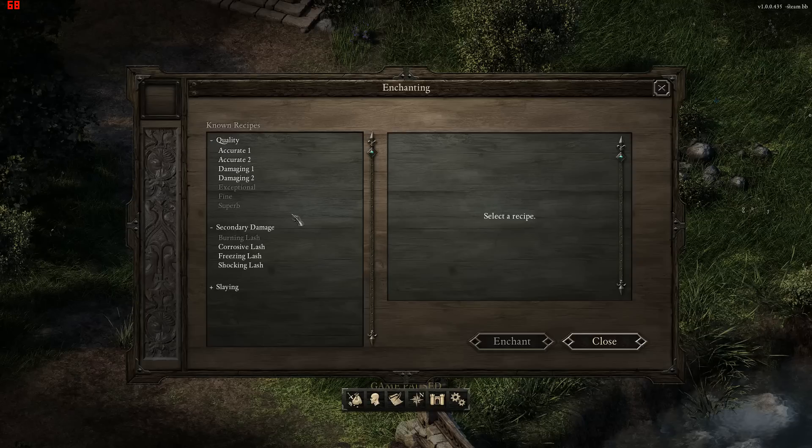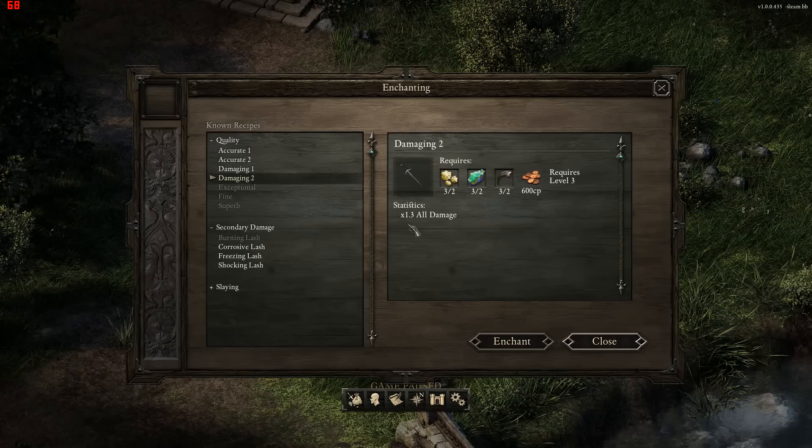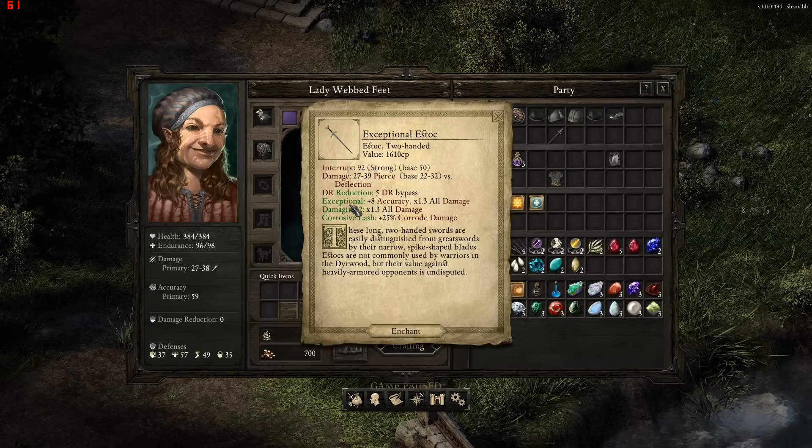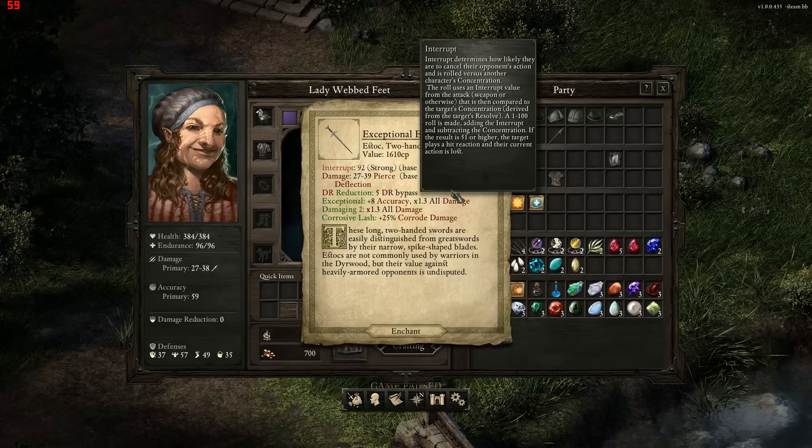We've got two things we want to do. We want Damaging 2 which gives us times 1.3 damage, so I'm going to enchant that. And we also want a Lash of some sort. I'm going to go with Corrosive Lash because there's some kind of damage calculation bug with Freezing Lash that doesn't give you enough damage. Now we have an Enchanted Item.